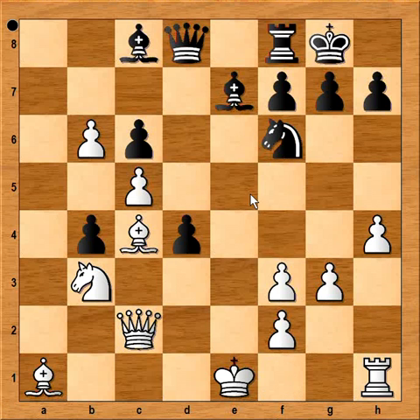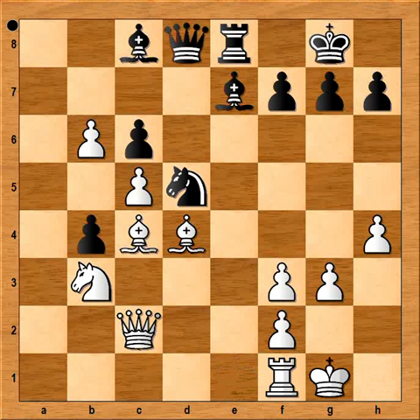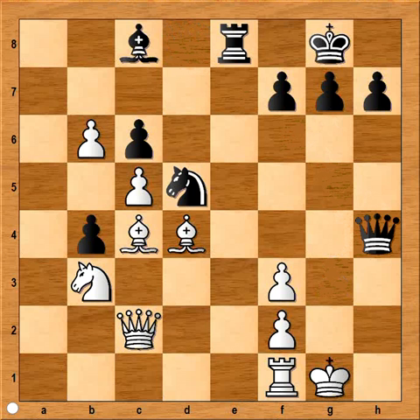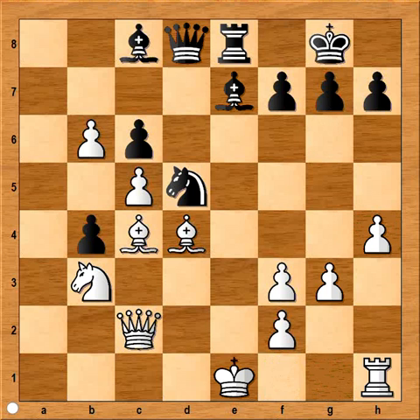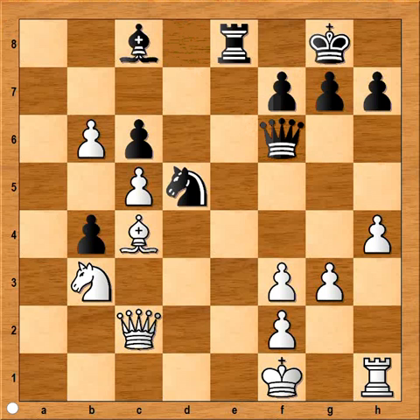Knight to d5, bishop takes on d4, rook to e8 — threatening something like bishop takes on c5. White surely considered castling but didn't, because of bishop takes on h4, and if pawn takes, queen takes and the white king is not comfortable at all. So white played king to f1. Bishop to f6, but white doesn't mind to exchange bishops because he is a pawn up and has a protected passed pawn. Queen takes on f6, bishop takes knight, pawn takes bishop — white has two passed pawns.